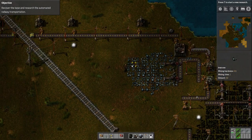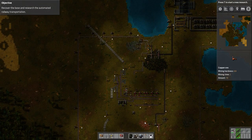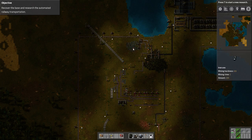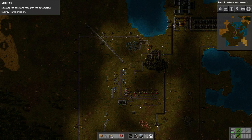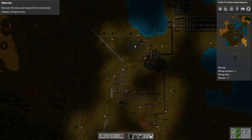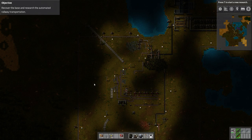I've got iron up here to the north and copper down there to the south. You always need plates of iron and plates of copper, also iron gears and copper cables. So I want to run a transport belt taking copper from the south up to the north and iron from the north down to the south. I've moved my turrets further out to give me more space here to plant.